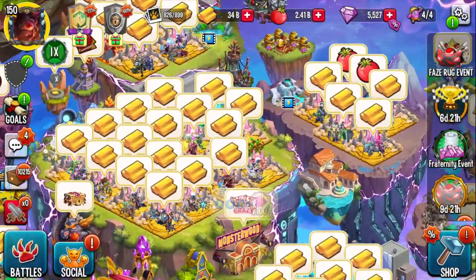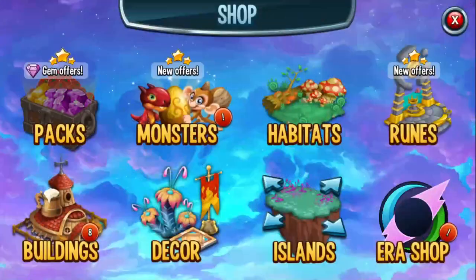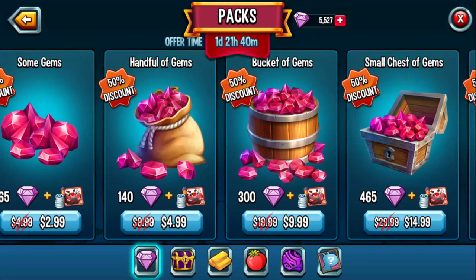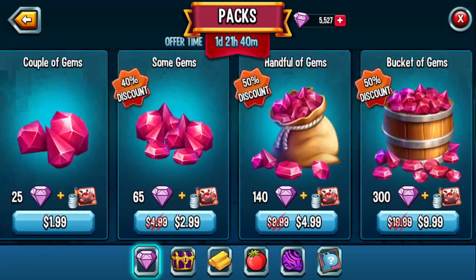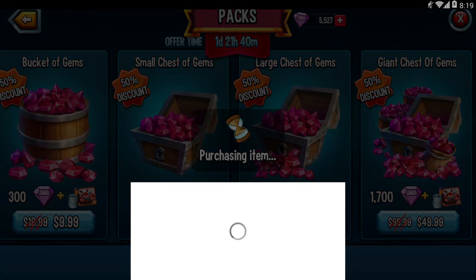Let's start with the easiest event if you're going to spend money. We'll talk about the free-to-play event after this. But assuming you're in a team, if you go to PAX, look at all these — these are all the different gems you can buy in the game. Right now there's a 50% discount. This always happens. It's the only time you should buy gems. If you buy a giant chest of gems, when you click right here on purchasing item...